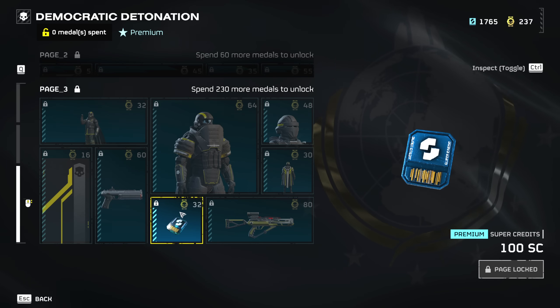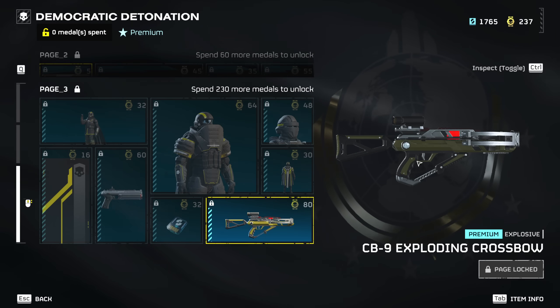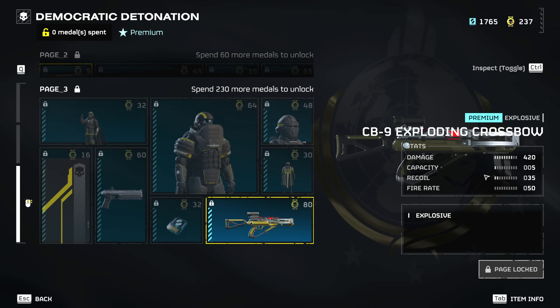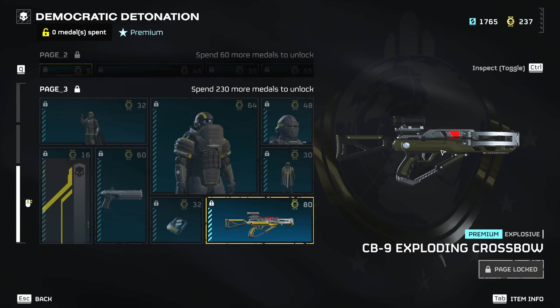We got the standard 100 super credits as well, and lastly for 80 medals we have the exploding crossbow with 420 damage, five shots, very low recoil, and fairly low fire rate. I have mixed feelings about this one — I'm not entirely sure whether it's gonna be a good weapon. It's really gonna take quite a bit of testing, but I'm sure it's gonna be a fine addition for group players. It's gonna be great at dealing with striders and pretty much anything weak to explosives.